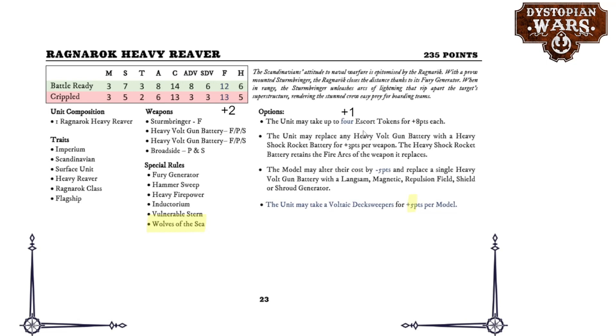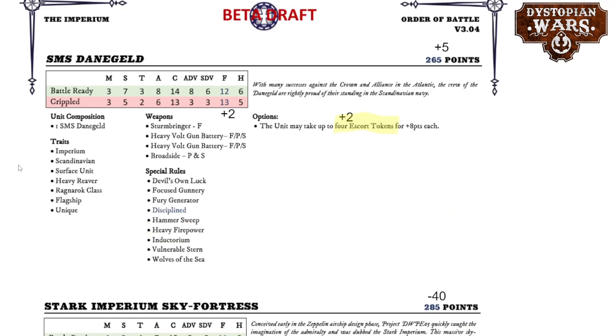You can also escort the Ragnarok with four extra tokens now. A fully upgraded Ragnarok Heavy Reaver is still a scary thing to face — it still hits like a freight train, has a Fury Generator, and with four extra escorts alongside Hoth Corvettes it can reach ludicrous plus 15 ADV and 13 SDV, making it a very tough cookie. Its very high potential in defense means you can render some weapons absolutely useless against it. The named variant has gone up by five points, can also take extra escorts, and gains disciplined crew — a cheap upgrade for Devil's Unlock and focused gunnery.